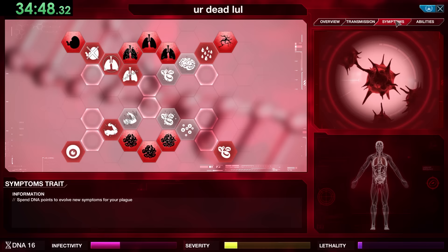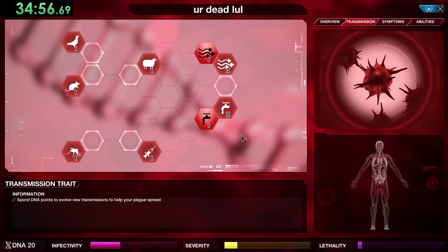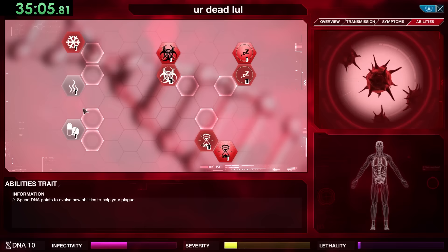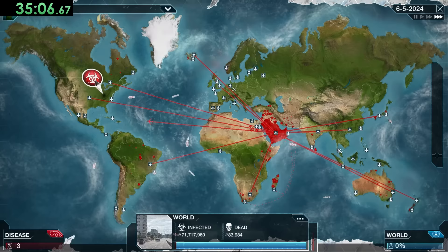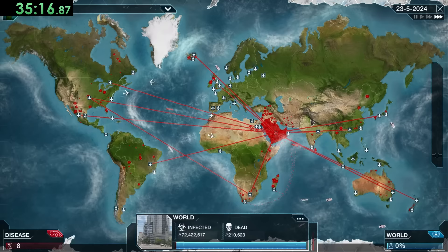As soon as we get Water 2, there are three abilities we immediately want: Gene Compression, which reduces the likelihood of lethal genes becoming unlocked over time; Deactivate Modified Genes, which reduces your lethality; and Nucleic Acid Neutralization, which resets the lethal potential of the Bio-Weapon. These are how we keep our plague under wraps a little bit longer. They're also leading toward one combined ability.